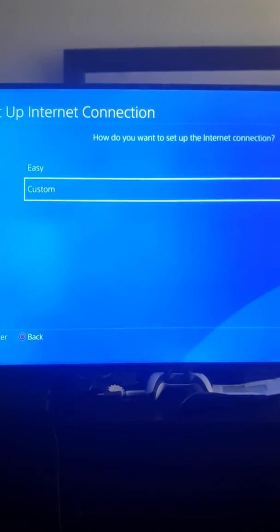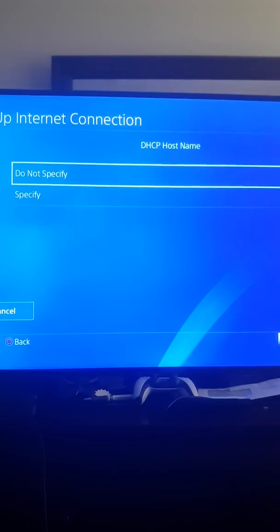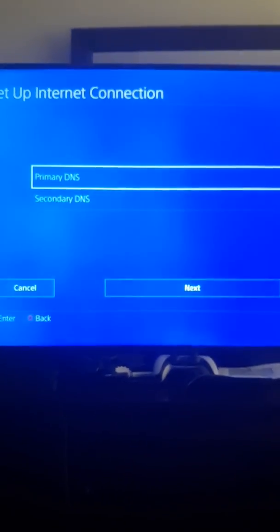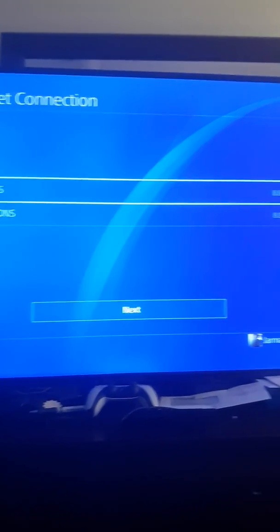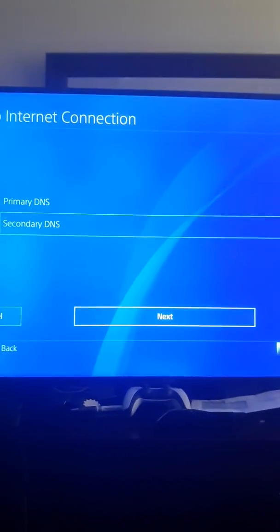Go to Custom. I recommend going to Custom. Go to Automatic, go to 'Do Not Specify,' go to Manual, and type in this right here as you see — 8.8.8.8. Then the second one, type in 8.8.4.4 and hit Next.